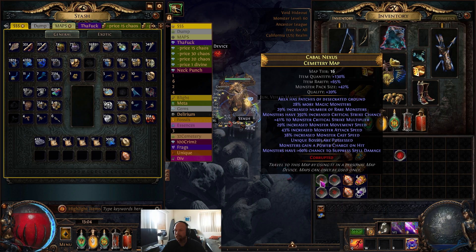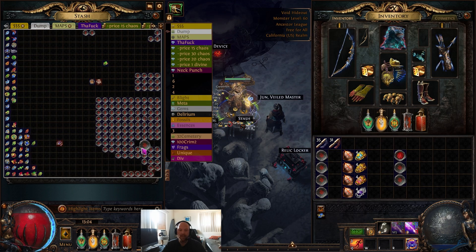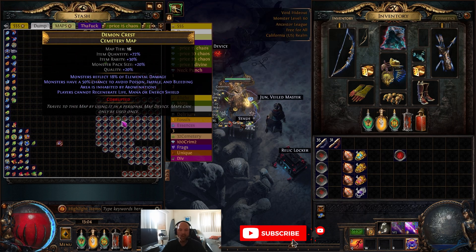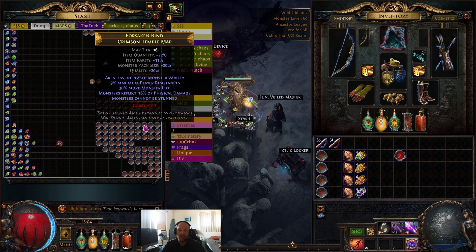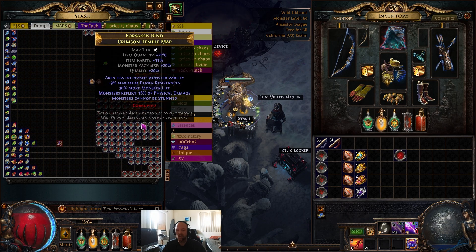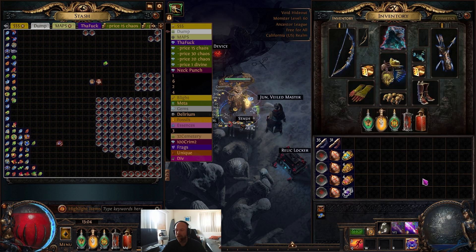We're hoping to get four runnable maps. A 130 quantity is obviously pretty big, 118 is pretty big, 121 is massive, and we'll throw the 91 in there too. The maps set aside are ones with elemental reflect or that rolled too low. You can see there are more Crimson Temples in the discard pile because I'm more particular on those since they're more expensive. Cemetery I'm not as concerned — if you brick a map it doesn't hurt as much.